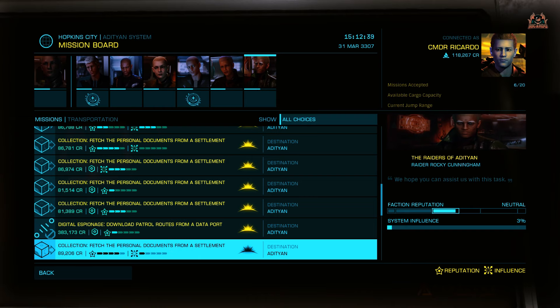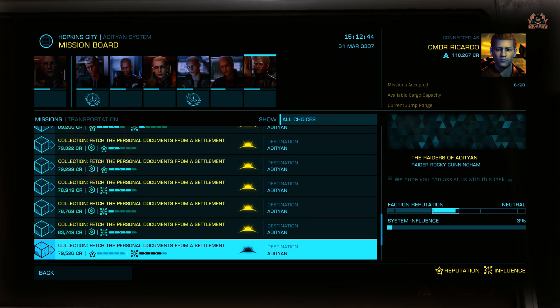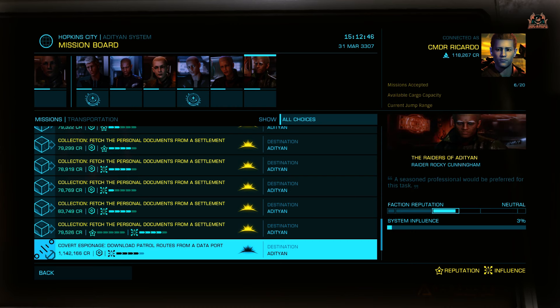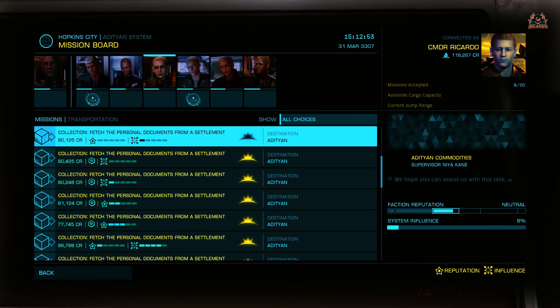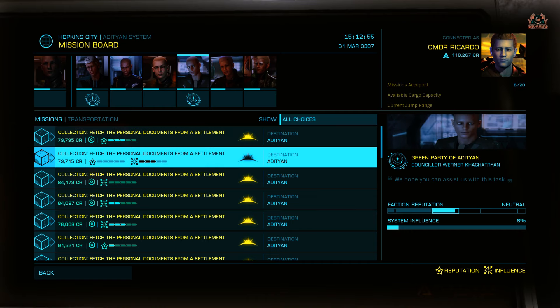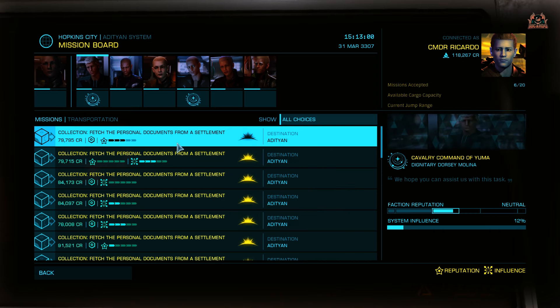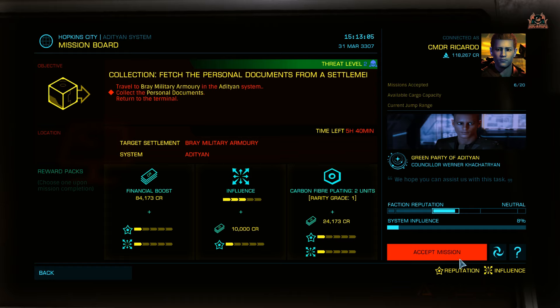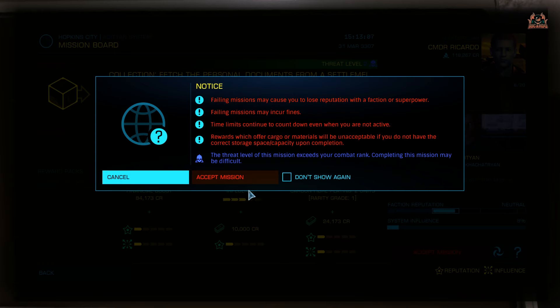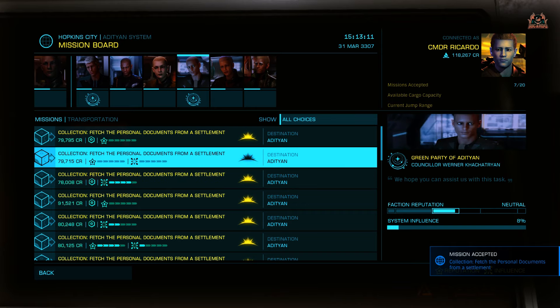This could be the way of getting extra credits in Elite Dangerous Odyssey for you. As you can see, I've gone to a terminal in a space station, gone to transportation missions, scrolling down finding all the ones that are generally low in threat level, and I'm selecting them and stacking them up. Because when you get out there in a taxi, instead of going back and forth between one mission and the station, taking up valuable time — and let's face it, it's a bit of a grind — stack them up.